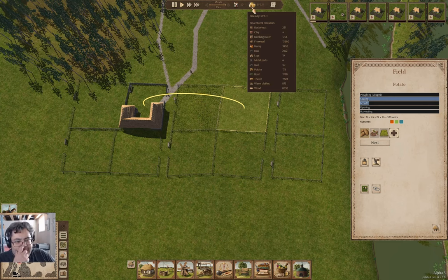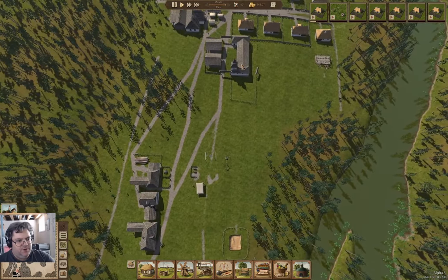Let's take a look here. We have buckwheat — 251, 231. We have potato, 178. So we don't quite have enough food here.